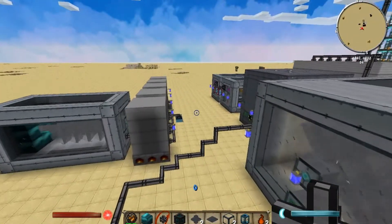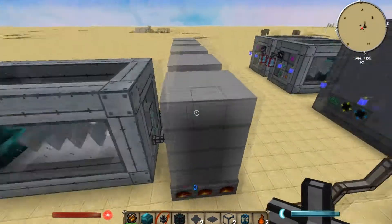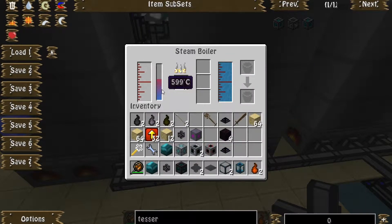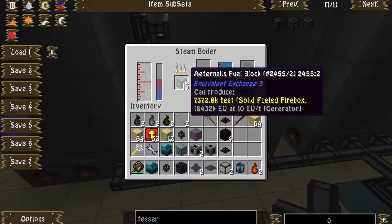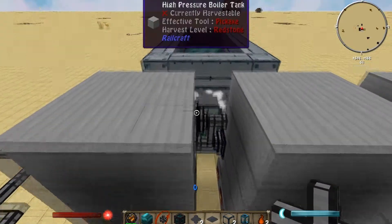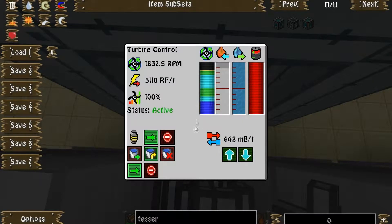Now for the alternate method — I'm using these high pressure boilers from Railcraft to generate steam. They've been running for an extremely long time at this point off of a single block of altnernate fuel from Equivalent Exchange. They're at 600 degrees out of their max of 1,000. This turbine right here is using 442 millibuckets of steam per tick at its RPM and it's outputting 5,110 RF per tick.